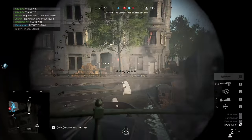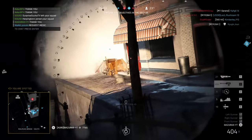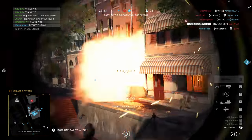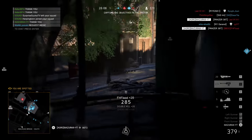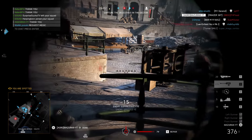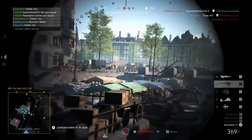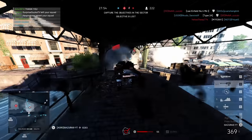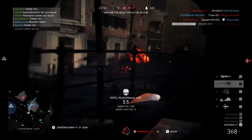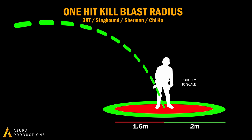There are also 5 additional tanks that have their default HE shell blast radius increased. These will be the Panzer 38T, the Staghound without the Lil' Jon adapter, the Sherman, the Type 97 Chiha, and the Churchill Gun Carrier. I'm going to discuss the first 4 tanks first because they are quite similar. These only apply to their default HE cannon, and not their specialized cannon like the 76mm on the Sherman. Previously in 5.2, these tanks' one-hit-kill blast radius was at 1.6 meters. Now they have been buffed to 2 meters, as shown here in the diagram.